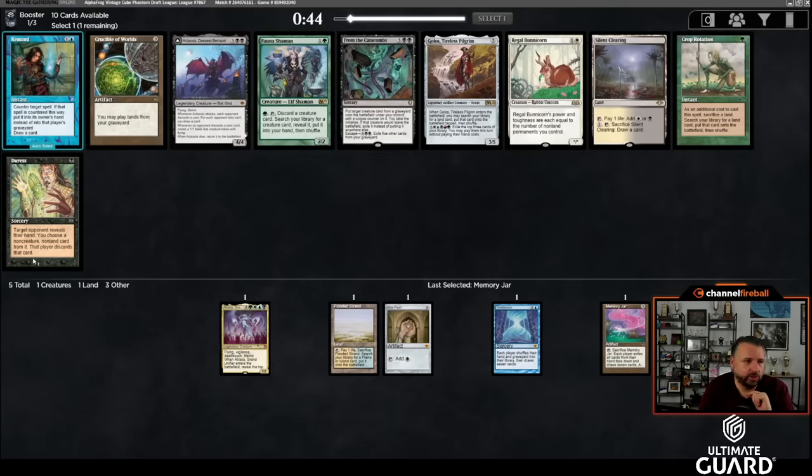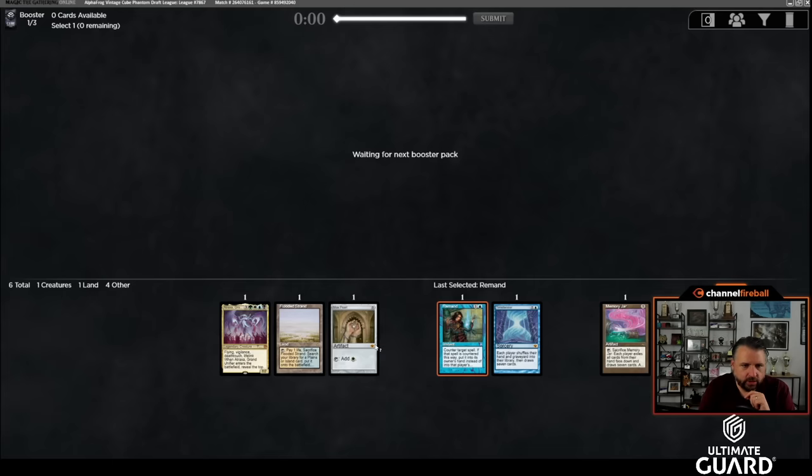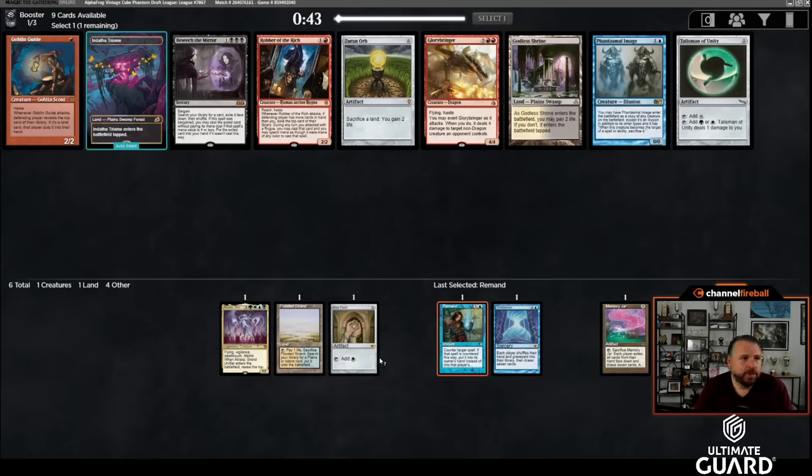Wow, that's a late Remand — I'm going to take it over Cabal Coffers and Duress, two pretty good black cards. Remand is exactly what I'm looking for in basically any deck: it's two mana, replaces itself, and delays whatever spell they were trying to play.